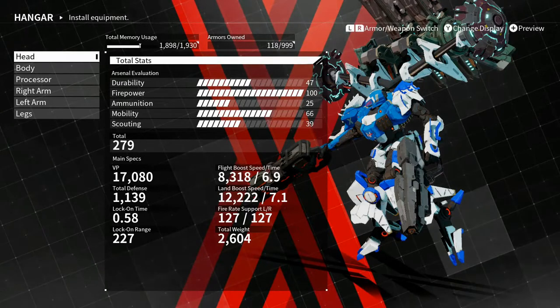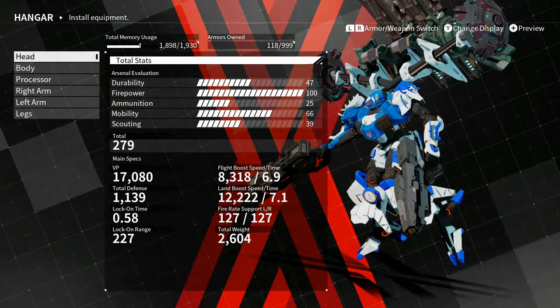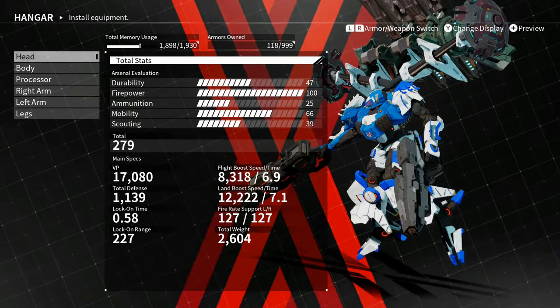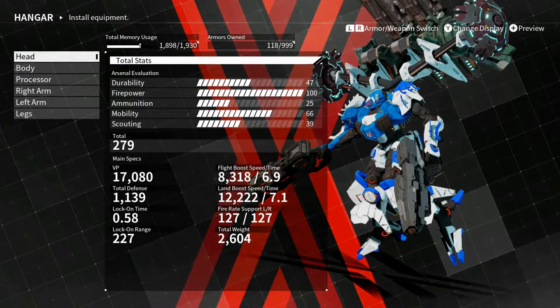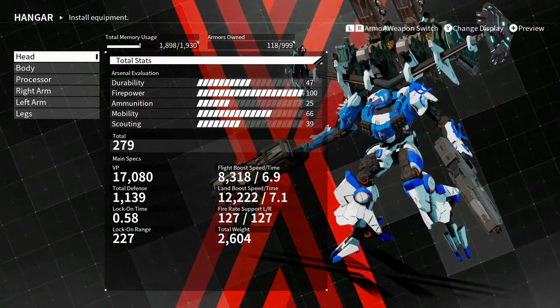He wanted me to do an RPG build or a laser build, and I already have an RPG build. If you look at my final boss video, I'm pretty much just using the RPGs for most of the time. I did have snipers on that build, but I should have just doubled or quadrupled down on the RPGs, or maybe more assault rifles — but here's the laser build.